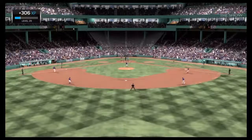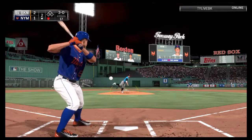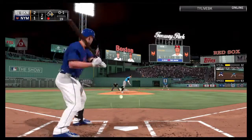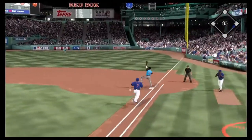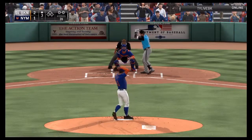Moving to the top of the second, Seaver gets Sonny Gray swinging on three straight fastballs to retire the side. In the bottom of the second, David Wright walks on four pitches. Matt Holliday hits a grounder to second — they throw to short for one and on to first for the double play, ending the inning.